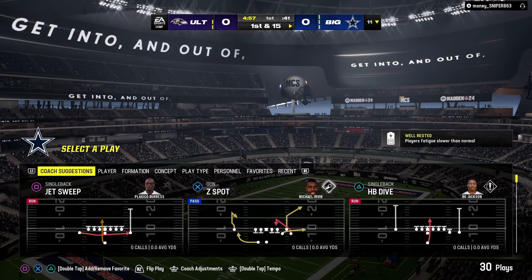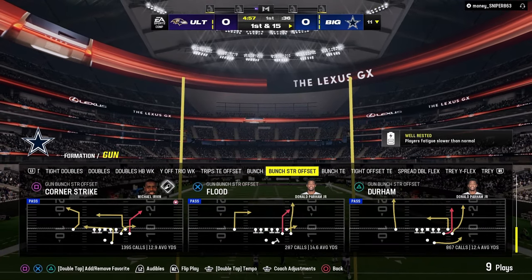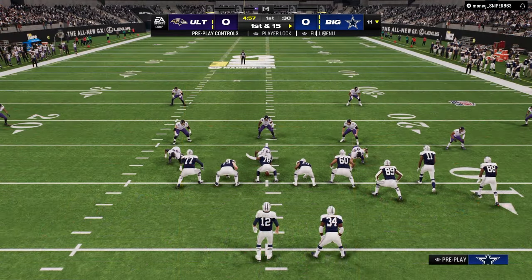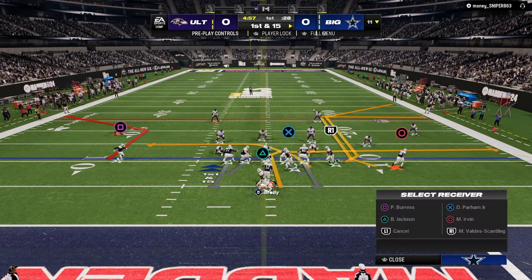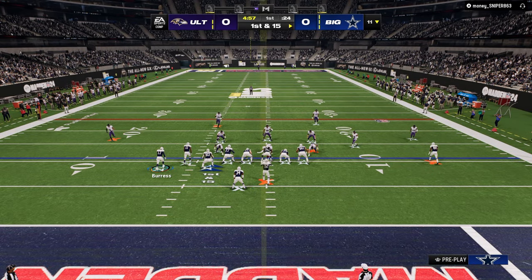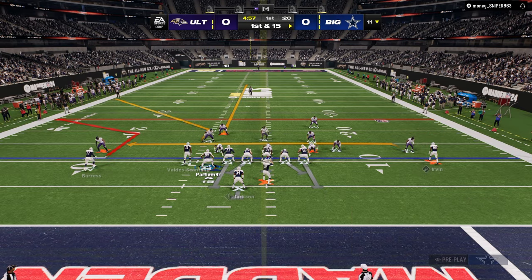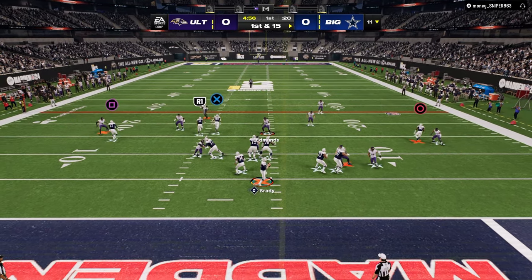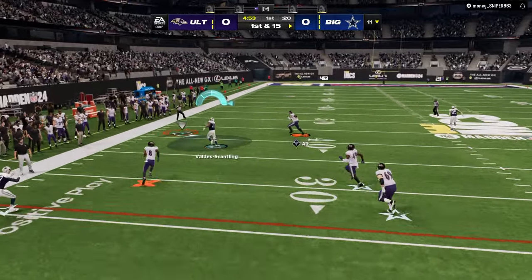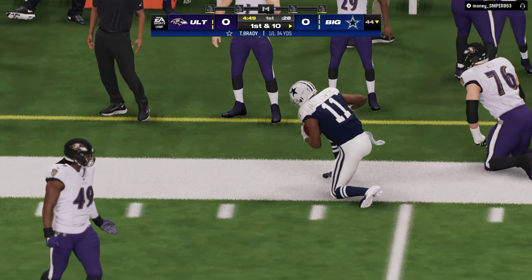All right, game number two, we are back. I'm in the Jets and I get the ball first, so this will be more interesting. We're talking about Bunch Strong Offset — why this is the best offense in the game. I personally believe Bunch Strong Offset is the best offense in Madden 24, because it's the most complete standalone formation. You could literally just run Bunch Strong Offset and win the overwhelming majority of your games, because the routes attack the entire field.